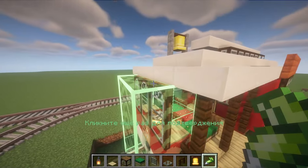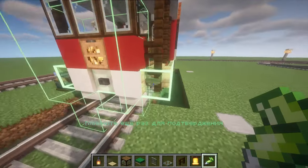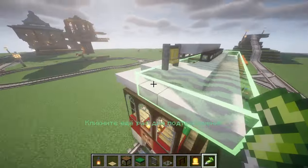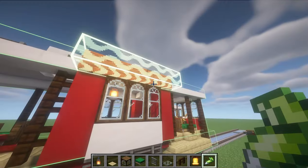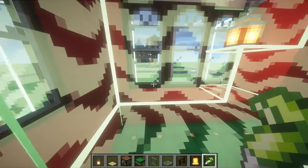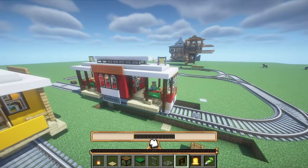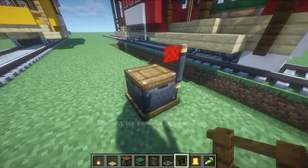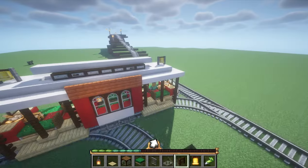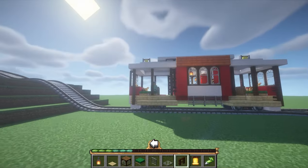Now all that remains is to glue it all together with special glue from the CreateMod — this is the most complicated part. I didn't succeed the first time, but that's okay. We simply return the train to the station, disassemble it, and glue the missing parts. And finally, the cable car is ready! Let's test it on the hill.